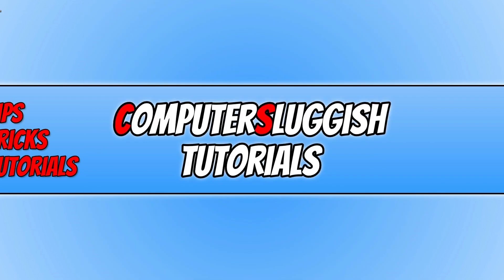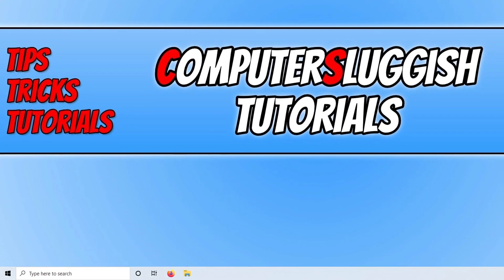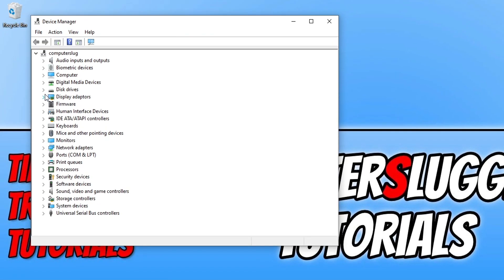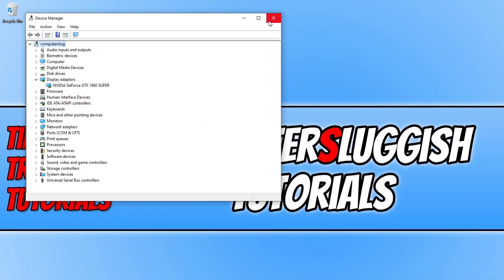Once your computer has restarted, ensure that you have the latest driver installed for your graphics card. I will pop links in the description where you can grab the driver for your graphics card, whether it be an NVIDIA, AMD, or Intel card. If you're unsure what graphics card you have, right-click the Start menu, click Device Manager, and expand Display Adapters. For example, I have an NVIDIA GeForce GTX 1660 Super, so I need to go to the NVIDIA website and download and install the GTX 1660 Super driver.